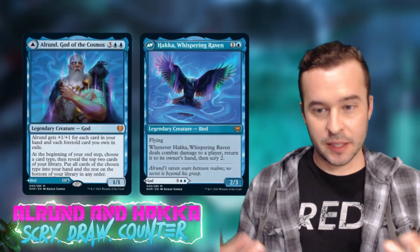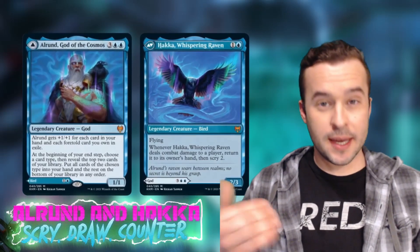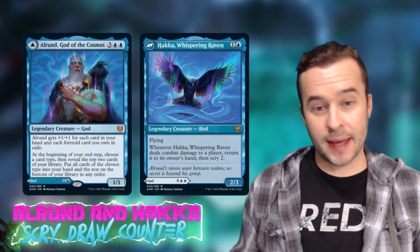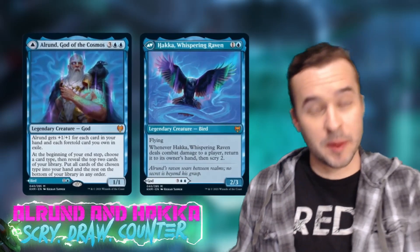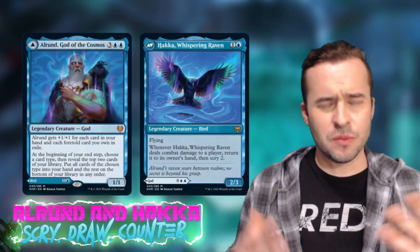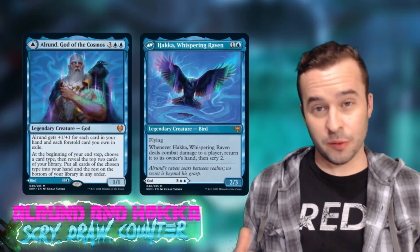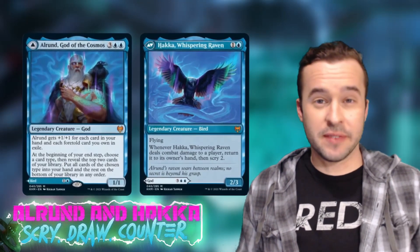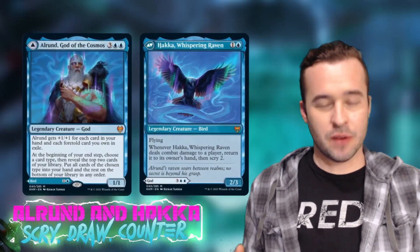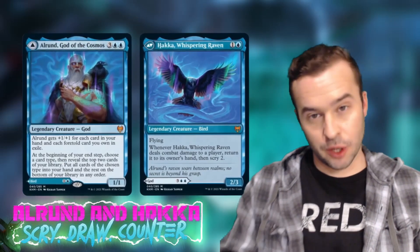Mechanically they're two different creatures, but you utilize them together. Let's say Hakka is on the battlefield — you swing in, connect for damage, get that scry two, then cast Alrund on the back end. You set up the scry and draw those two cards. When flavor and mechanics meet like this, it's a really fun play style, especially if you've never been a mono blue player — I'd suggest giving this deck a try.